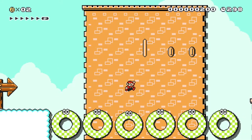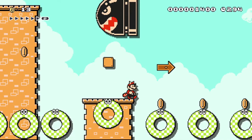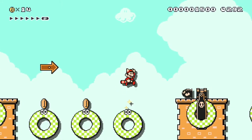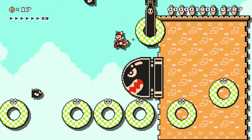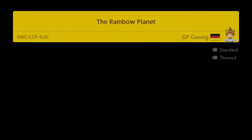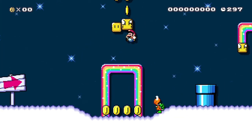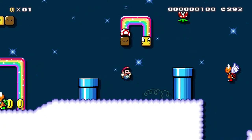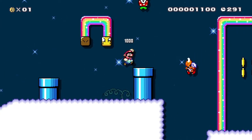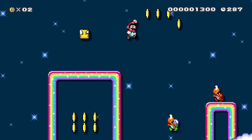The key elements here are the bumpers and the bullet bill blasters. In this level, Mario needs to jump on the bumpers while also dodging the bullet bills. Now let's talk about a level that's a bit more traditional: the Rainbow Planet. Koopa Troopers and Piranha Plants are the key elements here. So we can see that every level has some key elements that form the main part of the level.